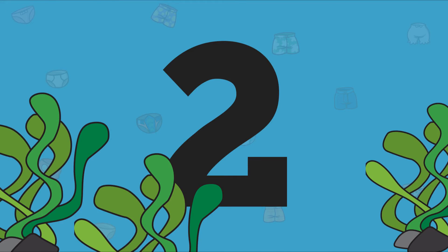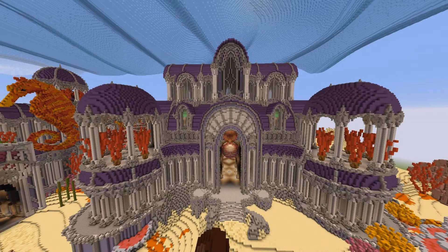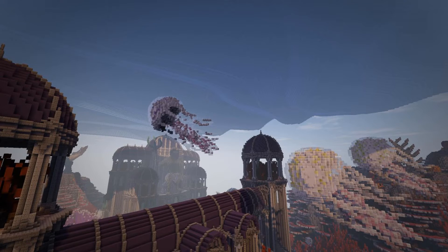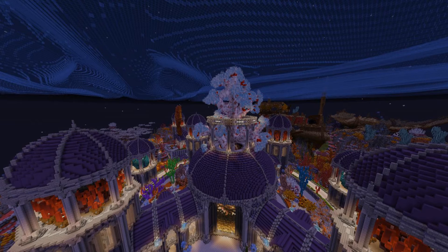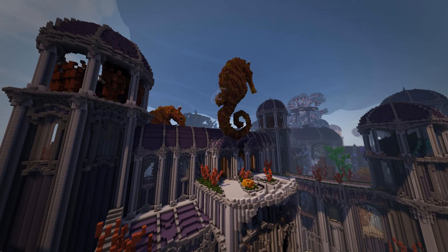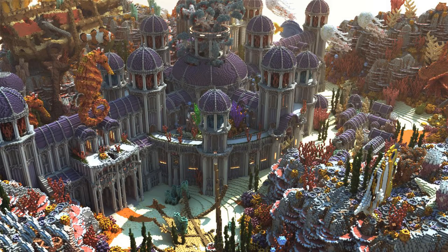Map number two is called Serenity, and it's built by the Hyperpixel building team — an amazing building team. If you don't know them, you should definitely look them up on Planet Minecraft to see their other incredible maps. They've built some of my favourite Minecraft maps, and once again they really show off their amazing building skills here. This map has a beautiful central wow feature that absolutely jumps at you, and it's more planned out and works really well together compared to the others.